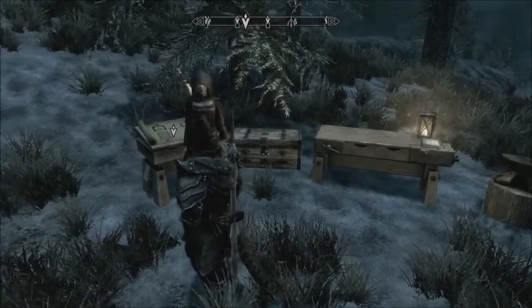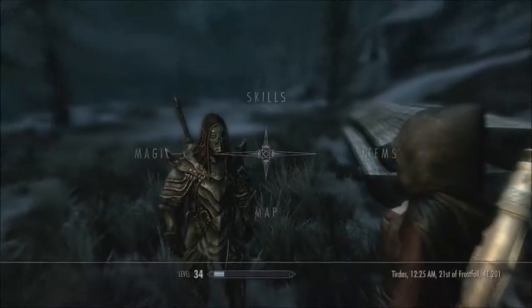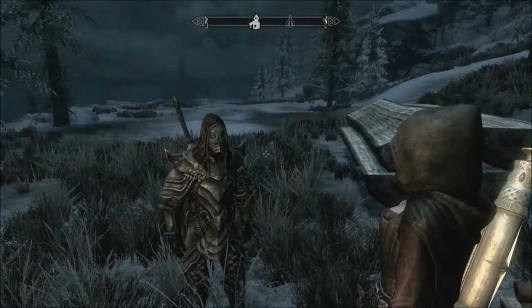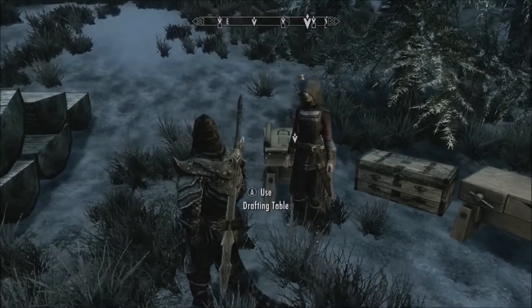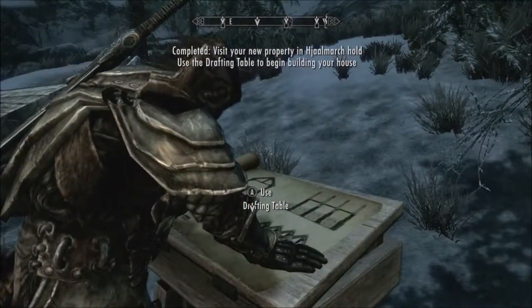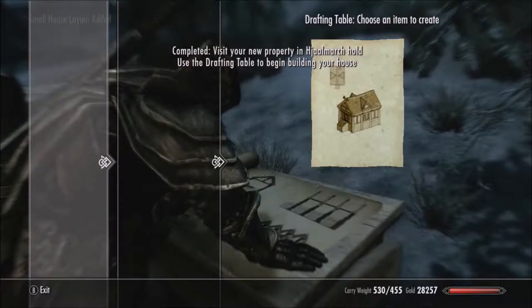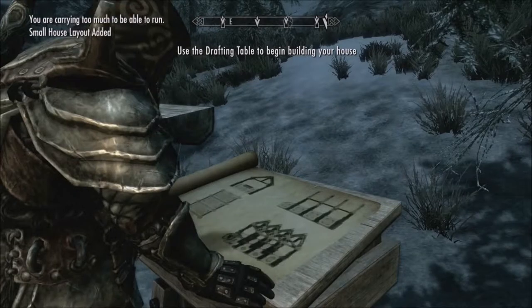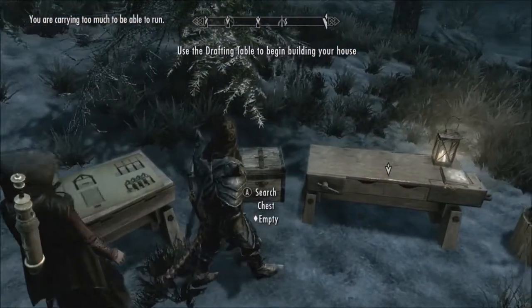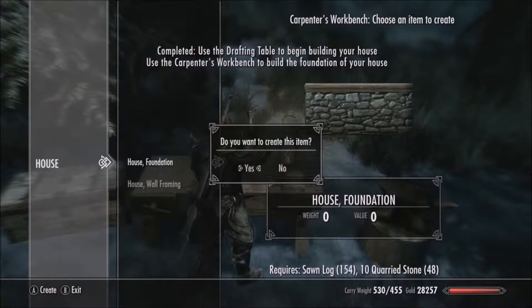Alright, when we left off, we didn't have all the stuff we do now. I went back to Lakeview Manor and gathered some of our building materials from there. Bought a few more logs. So we're going to be building our house completely from scratch, basically — but with all the stuff we had from the last house building.